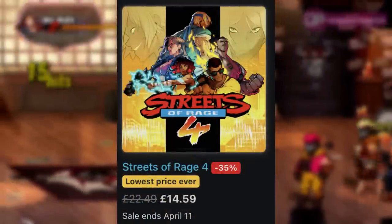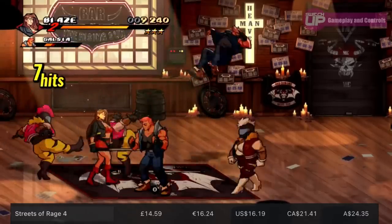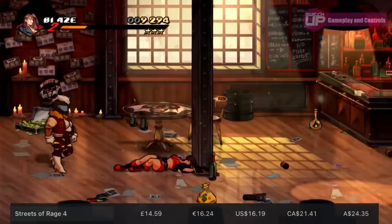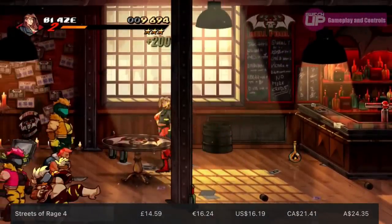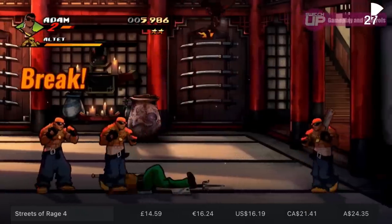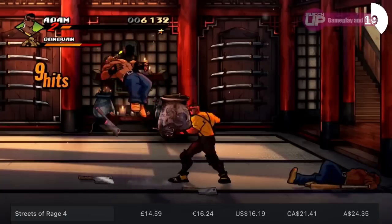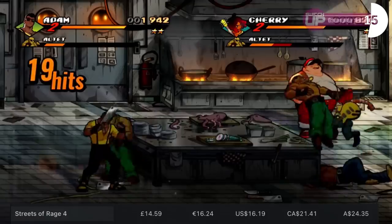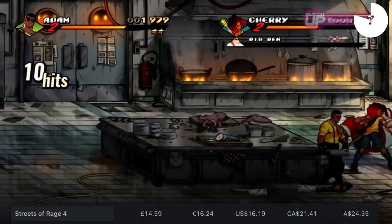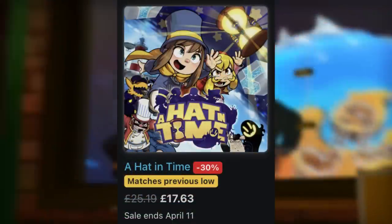Next up we've got the hugely impressive Streets of Rage 4, which I believe was Glenn's favourite game of last year. It's currently at its lowest price ever — 35% off, taking it down to £14.59. Dot Emu did a complete overhaul of the way the game looked while maintaining that familiar gameplay. It had four-player co-op, everything ran at a silky 60fps, and it had the impossible task of living up to its namesake — which it did in spectacular fashion. Despite seeming simplistic, there's a lot of complexity and strategy to it that initially meets the eye. Whereas I just die.